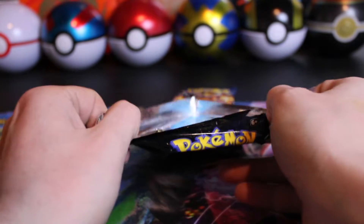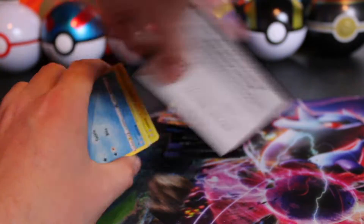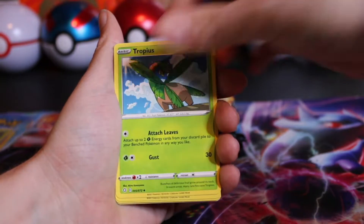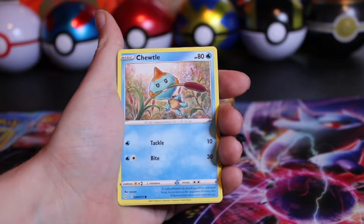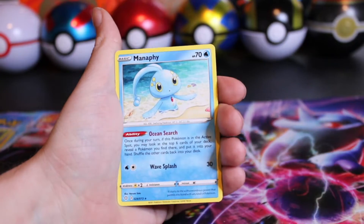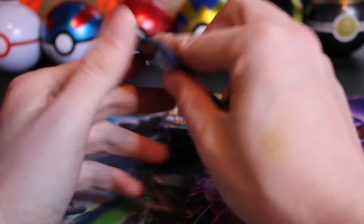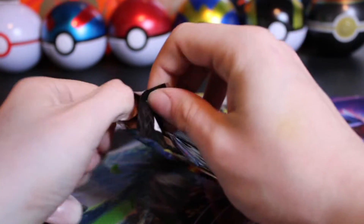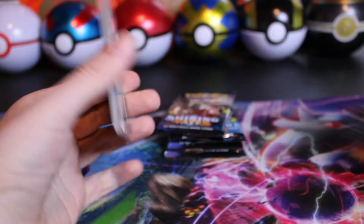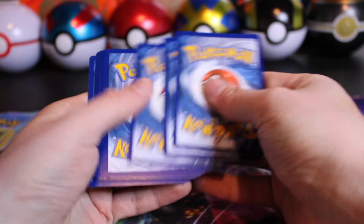Of course, we are nearing the end of the Sword and Shield era with Scarlet and Violet coming out. I'm curious what the final set will be — I know we're getting Astral Radiance in the summer, but I believe there'll be either one or two more after that. Besides Brilliant Stars, you're the last Charizard from a modern set we don't have. By modern I'm only counting Sword and Shield — Sun and Moon has so many we still need, and the pull rates on a lot of those sets are just so difficult.